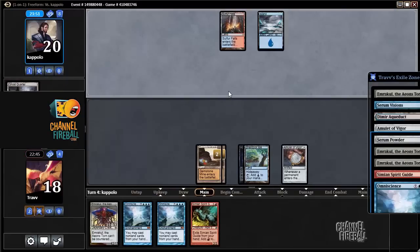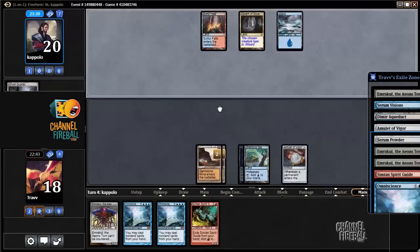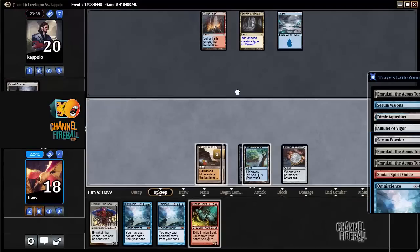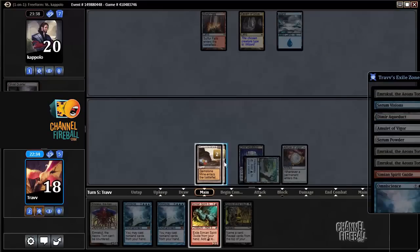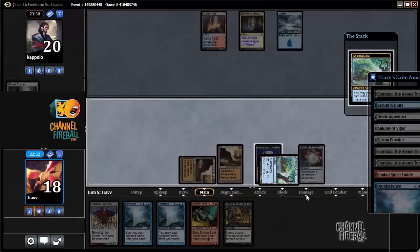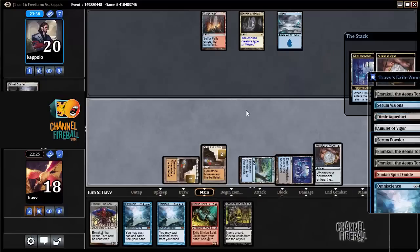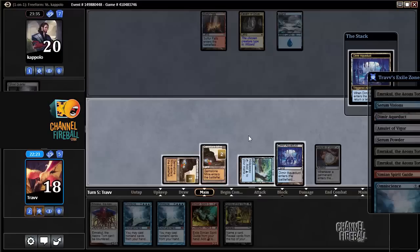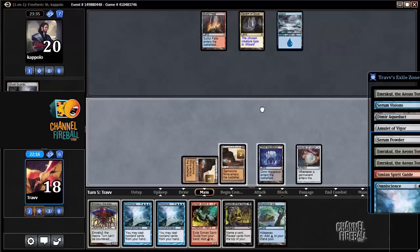We only got one land play a turn, so there's not really a reason to Shell Dock right away. We can do it on the following turn and then we have one more chance to look, although we only have the two hits — it should be three, which is a lot more than two. Spoils of the Vault is interesting. It says both have two counters. Cast this Dimir Aqueduct. Amulet goes on the stack. We're going to pick up Shell Dock Isle. Spoils... Can't play another land. Just ship the turn.